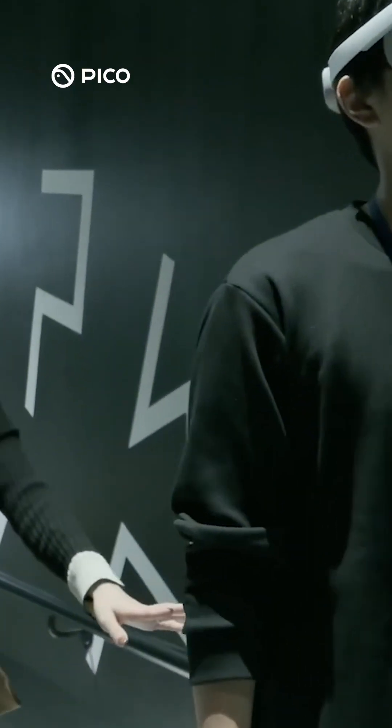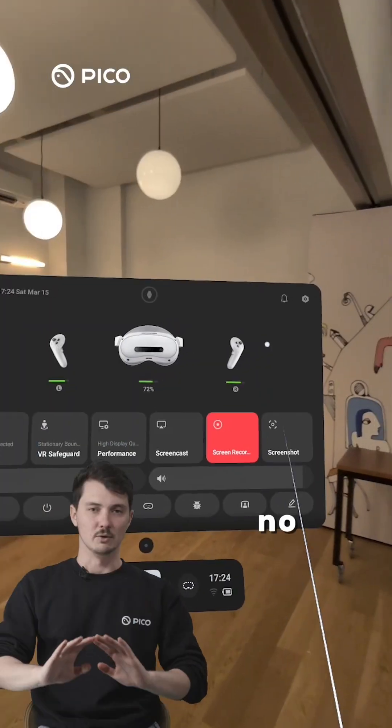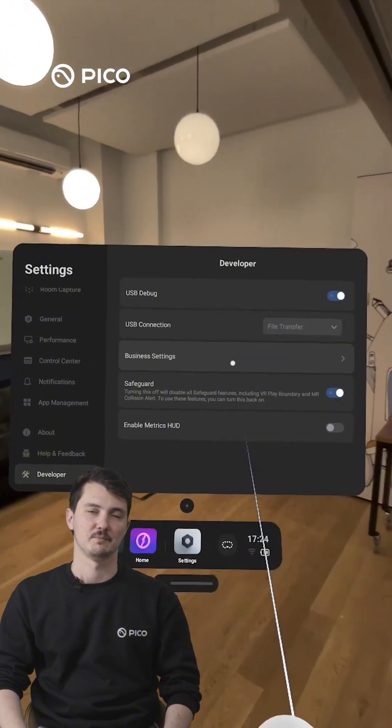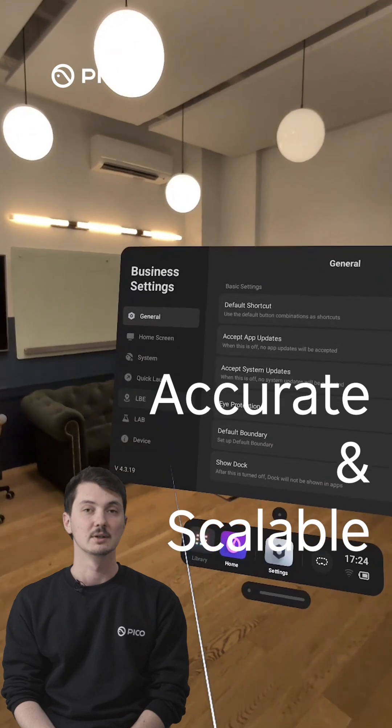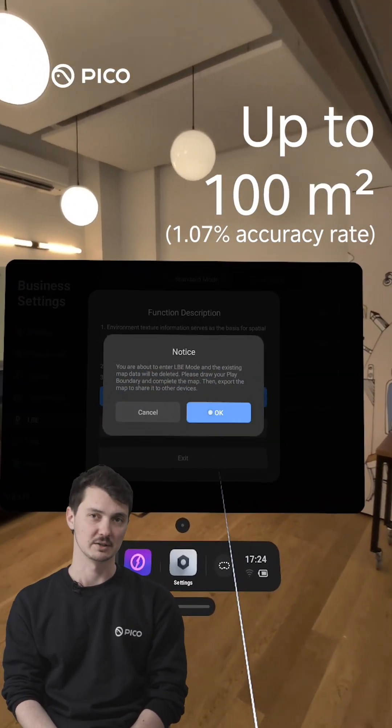It ensures quick setup and high accuracy for LBE scenario groups, without all the hassle. No more manual boundary setups — Pico offers a built-in LBE solution. It is also accurate and scalable, supporting maps up to 100 km with a 1.07% accuracy rate.